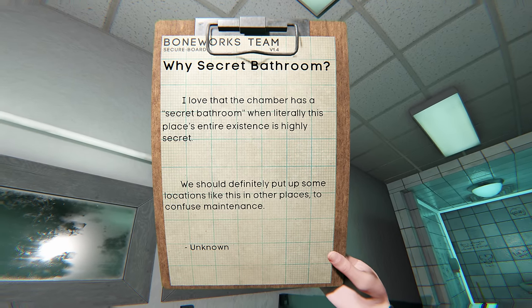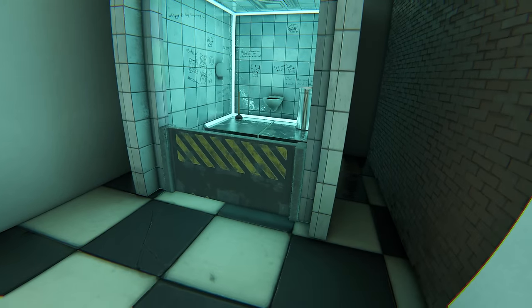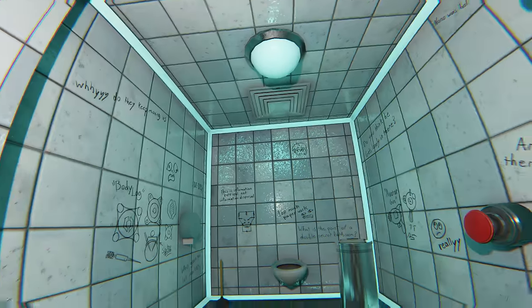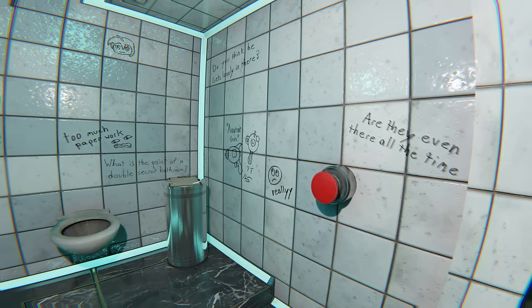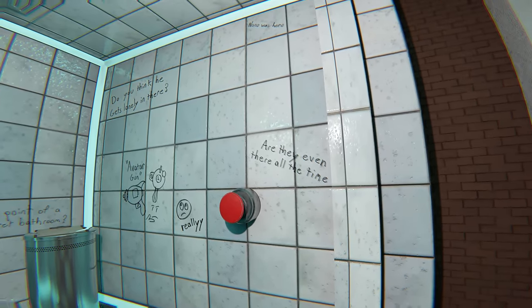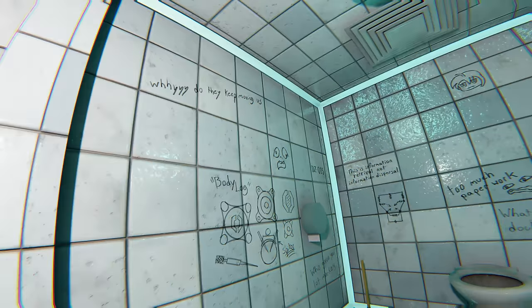However, the intrigue didn't end there. Behind a hidden button lay a secret toilet, its walls adorned with cryptic messages. Curiosity peaked, I absorbed the enigmatic words scrawled across the wall — questions regarding the purpose of the secret bathroom, the loneliness of its occupant, and the incessant relocation of the research team.